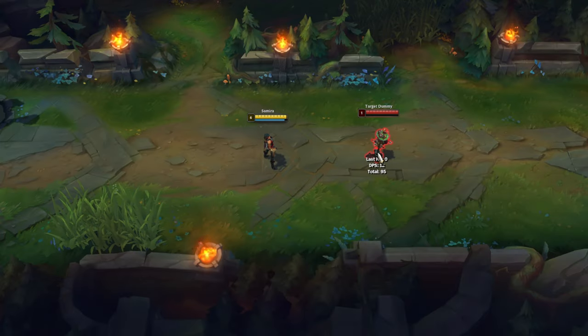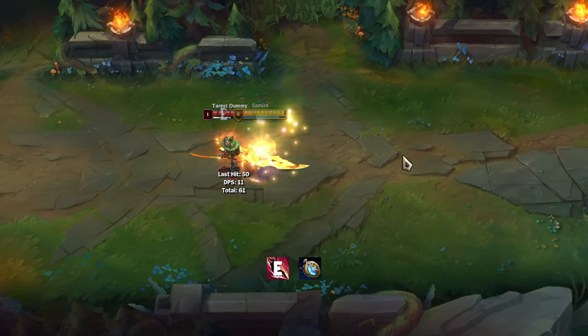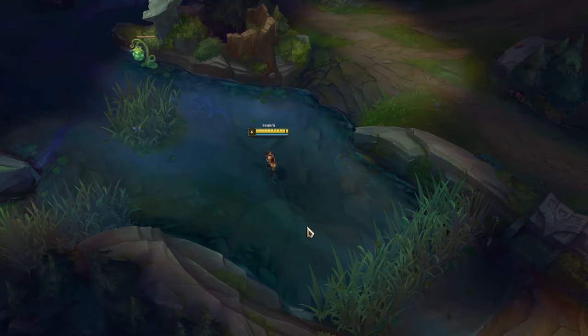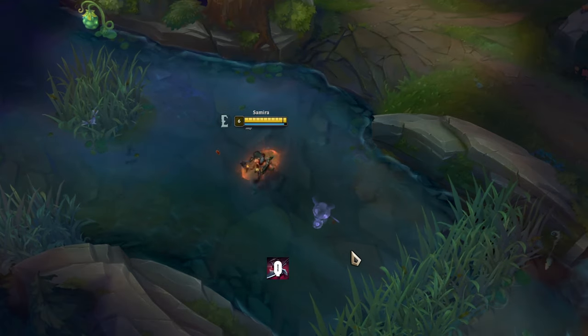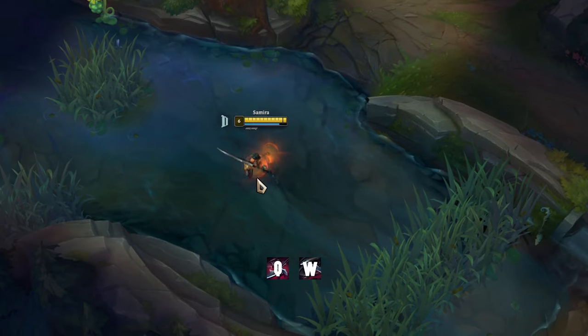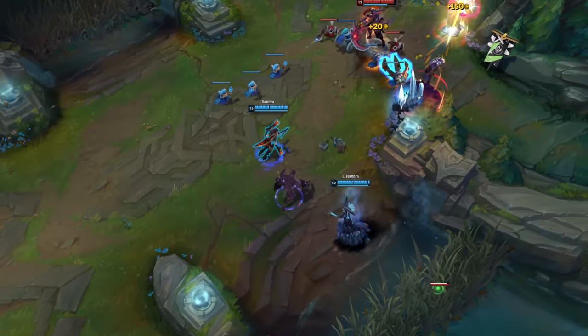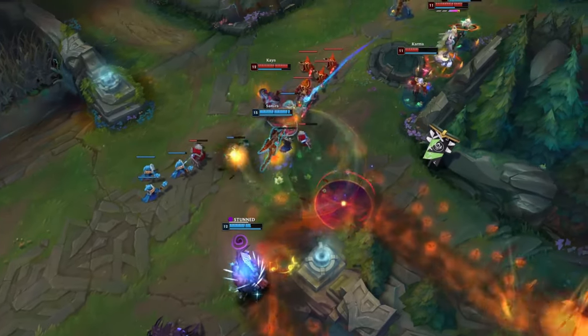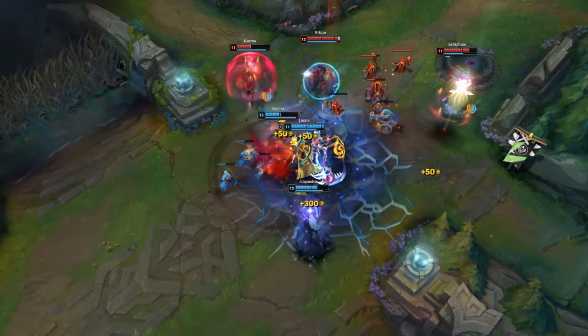You can use Stopwatch while dashing with E and still deal damage to the target. With Samira's Q, W, and E you can attack invisible opponents. In teamfights, stay in the background of your team and try to deal as much damage as possible to the closest enemies to stack your passive. Once you have your ultimate, try to hit as many enemies as possible.